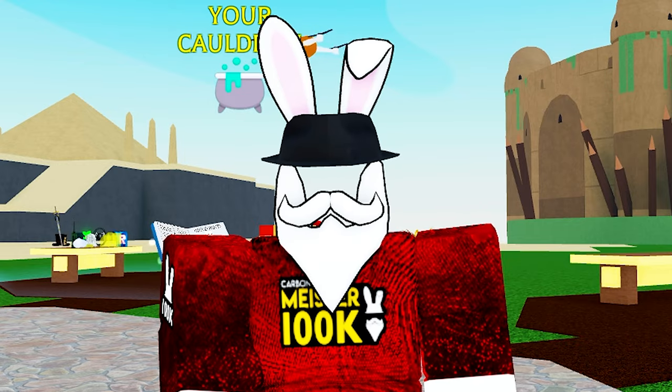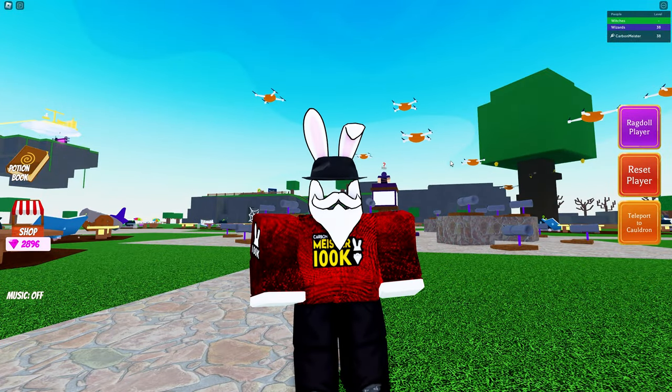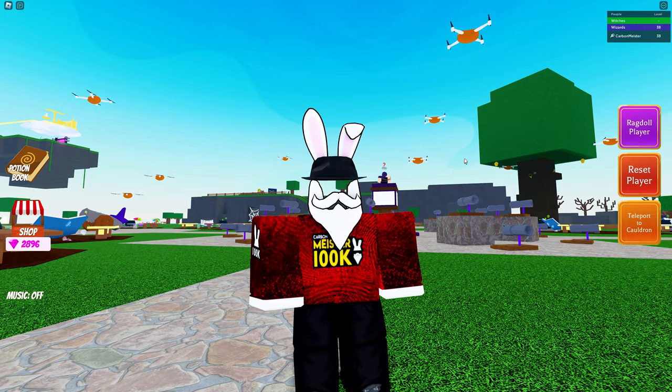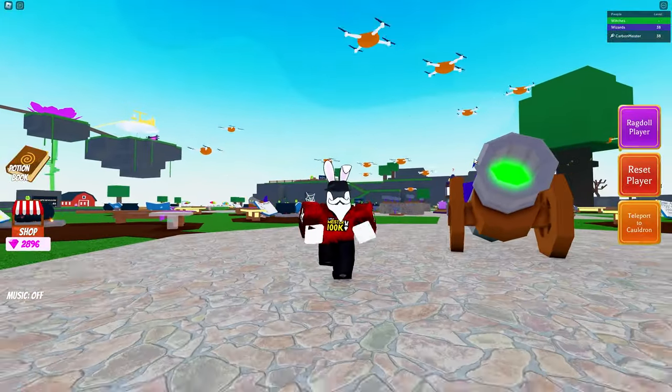Just a friendly reminder: the ingredient for this week is located right on top of the legacy crate, or more specifically, over Pete's head. Hopefully this video helped you out. If it did, make sure to drop a like and subscribe to the channel because we do not miss any Wacky Wizards updates. That's gonna do it for this one — I'll see you guys in the next video, take care.